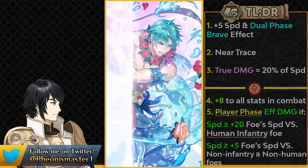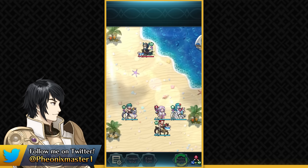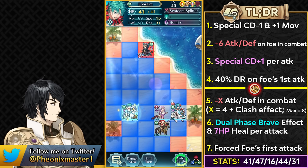Now we move on to Summer Ephraim, who is going to be a really unique unit because of his lobby skill, and he's an amazing Axe Cavalier. He gets plus 1 movement, so massive range which is really good. Looking at his stats, he is pretty min-maxed — very low speed but pretty good defense, very high defense and really high attack. In fact, the highest attack in the game at base 47, and decent enough resistance at base 31 in case he takes damage from a dragon unit.